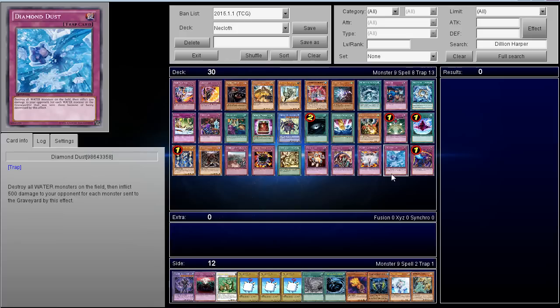Diamond Dust — I believe it's not out yet, correct me if I'm wrong — is I think the best side deck card. It destroys all water monsters on the field and inflicts 500 damage for each monster sent to the graveyard, affecting both players. It's always live against Nekroz, it's like a surprise Raigeki against cloth players and they also take burn damage on top of it. Every deck should be able to run Diamond Dust.